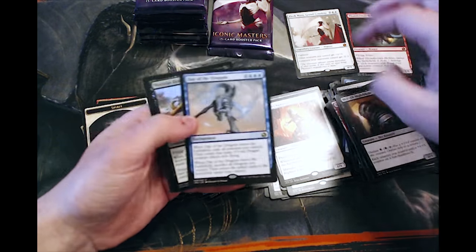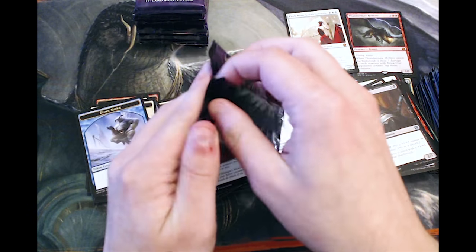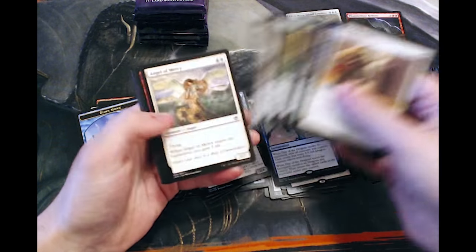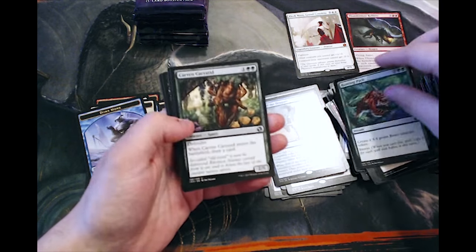Day of Judgment — not very good. Noxious Dragon as our foil. I don't think there are any value commons at all in this set, to be honest.